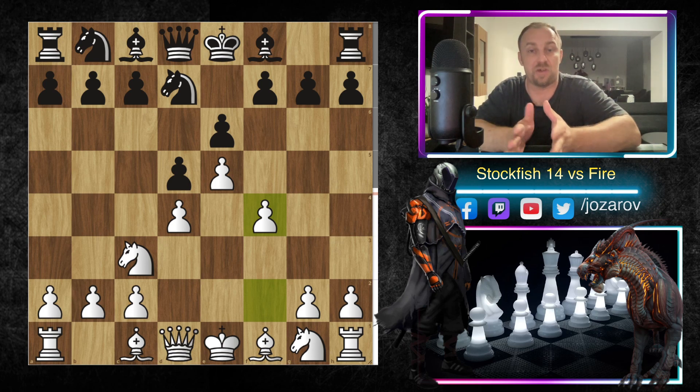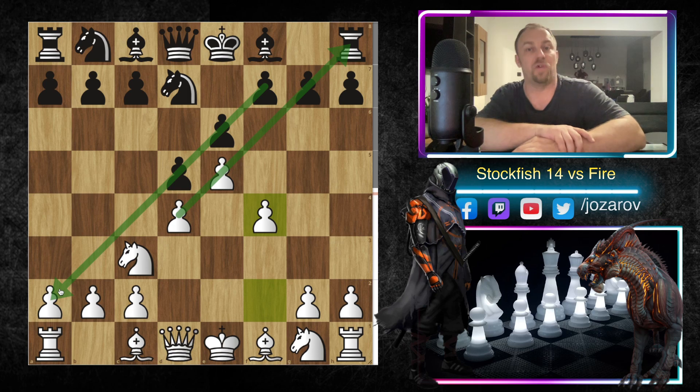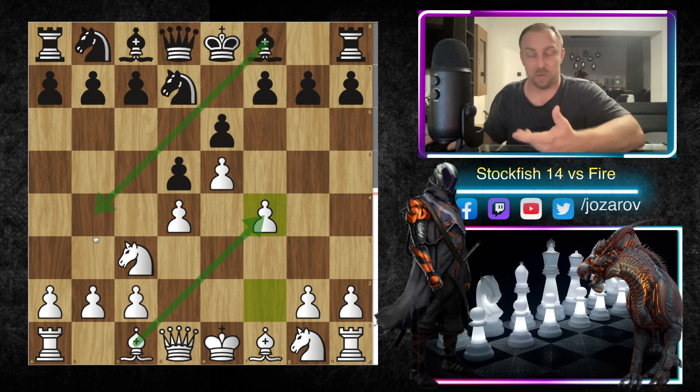After f4 we have the classical variation, the Schein system. We can already say many things about this position. White will try to attack the kingside because this pawn chain shows us the direction of the attack. Black is of course trying to attack the queenside with c5 moves and similar ideas.